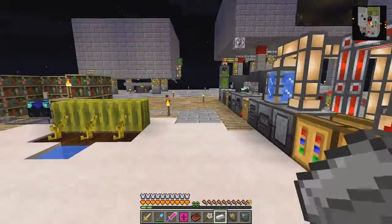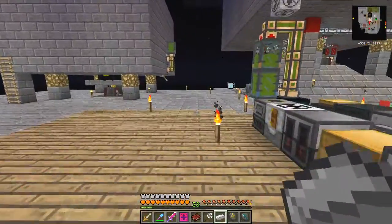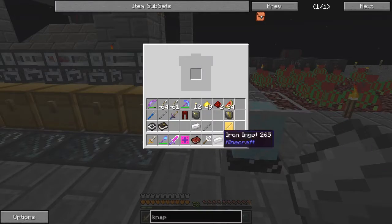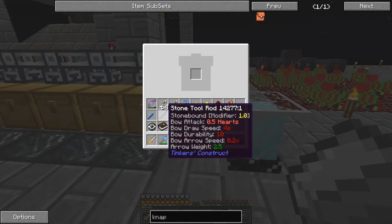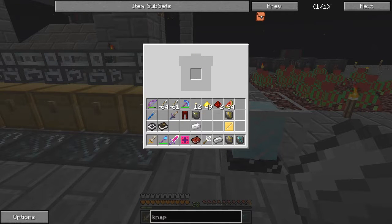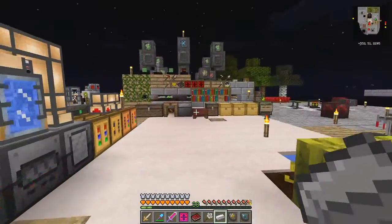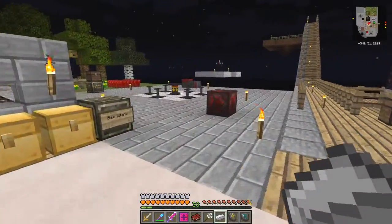Let's get rid of some of this stuff that I don't want. We don't need the stone tough rod - we can make one of those if we ever need one. We don't need this one because we've got a cast for that. Let's put away some more stuff up here. Now I've got this builder's wand.